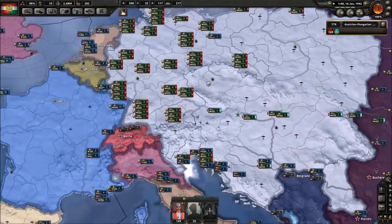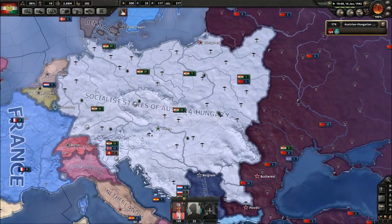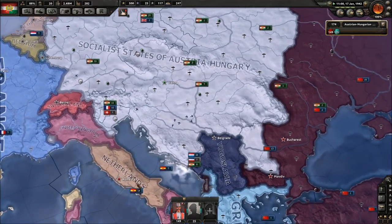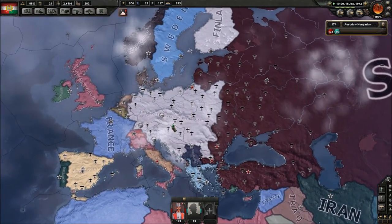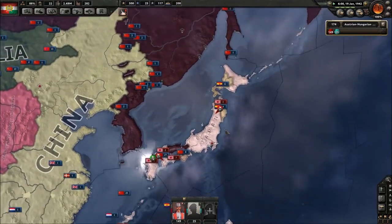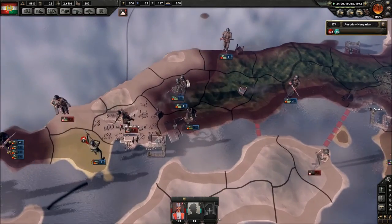These guys can all pass through — at this point we're pretty much allies in this war, so I grant them access through my lands. I'm kind of the world superpower now, just saying. Let's take a look at what's going on in the Soviet Union — looks like they're gaining a lot of ground.